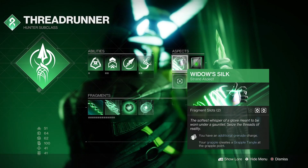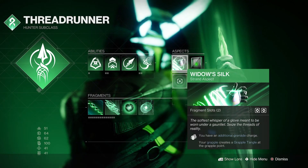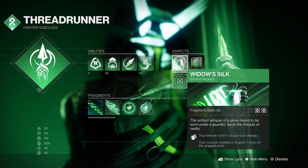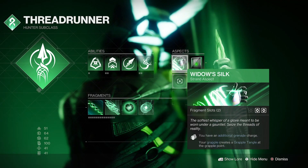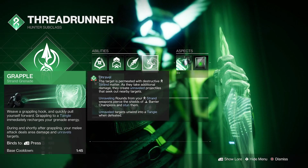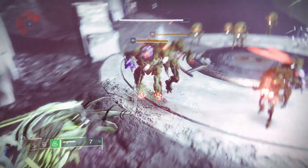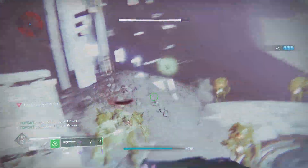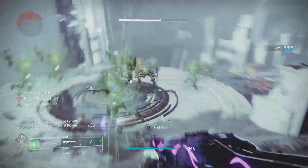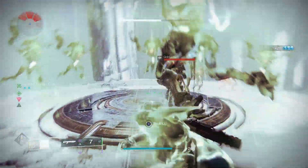So this build ends with a super but it begins with the grapple. Our aspect Widow's Silk not only grants us a second charge but more importantly will create a grapple tangle free from grenade charge. Our grapple grenade has what is known as a grapple punch, where we melee out of your rope swing for a very potent punch. Bungie has made this strong to make up for the loss of our grenade damage.